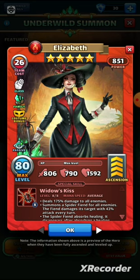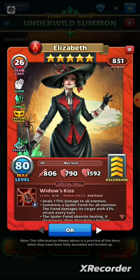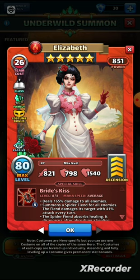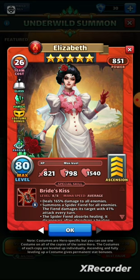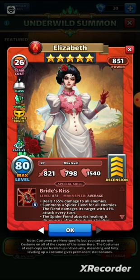In her original version we had 806 attack, 790 defense, and 1592 health — really nicely balanced stats, a quite survivable hero. She was super frustrating for a long time, one of the first fiend summoners where the fiend gave an effect to the hero. In her new costume version we've got 821 attack, slightly higher; 798 defense, slightly higher, nearly 800; and 1540 health. Really good stats right across the board — I think I like the costume version stats just a little bit better.